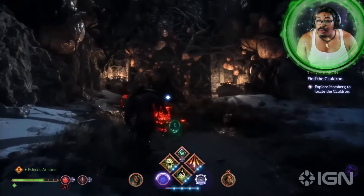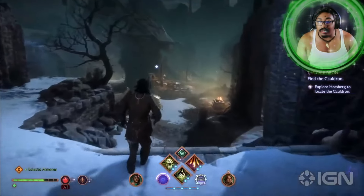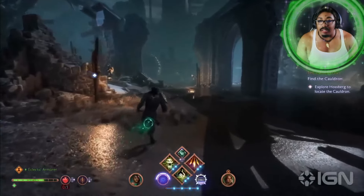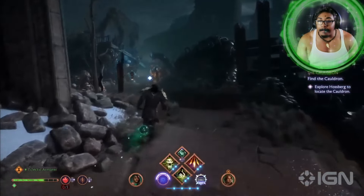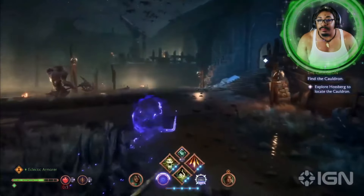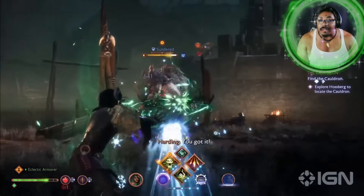One thing that's interesting — you'll find we're going on a quest for Davrin, but Davrin is not currently in our party. That's because Davrin has gone ahead of us and is waiting for us at the Cauldron. We want the companions to feel like they have autonomy. And while they won't complete the quest on their own, they will go ahead and get things ready. So when you get there, you can talk to them, have a conversation, and it feels like they're as invested in the success of their journey and their stories as you are.